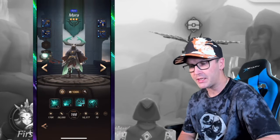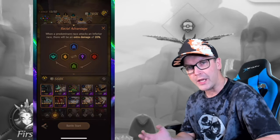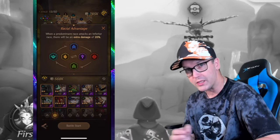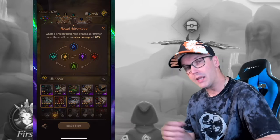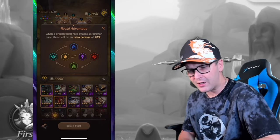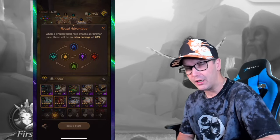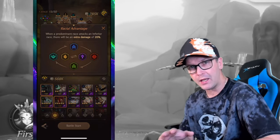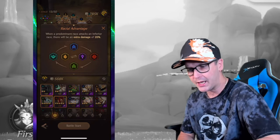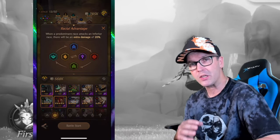You can see this enemy is a rare human. Up in the top left this tells us the racial advantages. The undead does an extra 20% damage to humans, humans do an extra 20% damage to the horde, horde to elves, elves to the undead — it's a circle. The yellow is light and the purple is darkness. I think they just do 20% damage to each other. You probably won't be getting a lot of light or dark heroes till late game since they're very difficult to get.